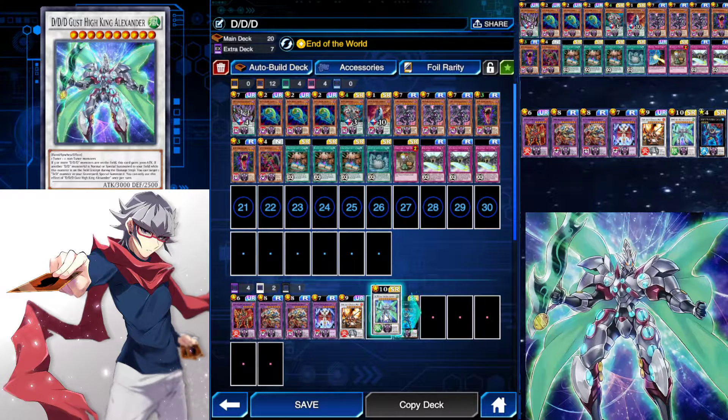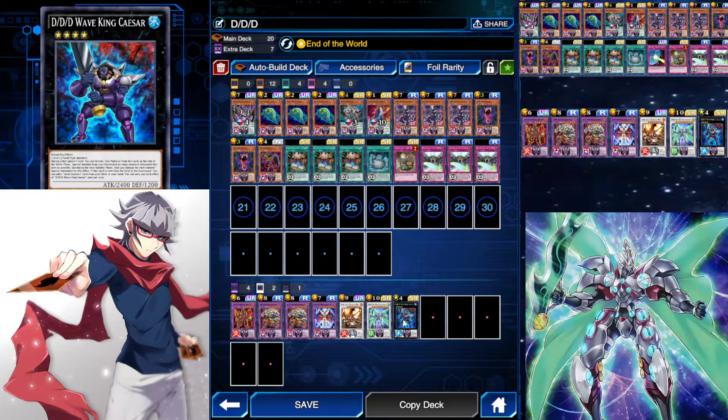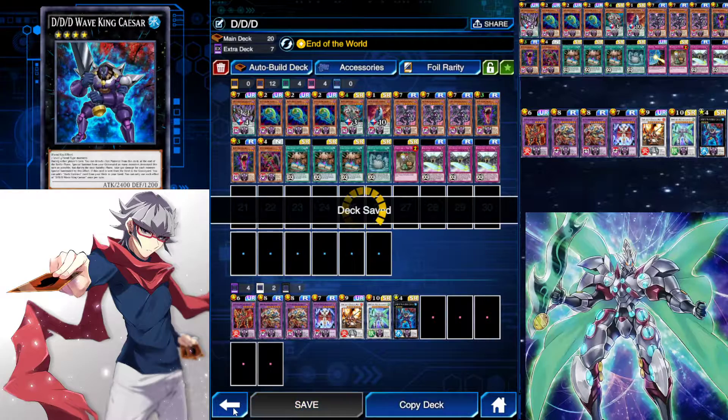I might eventually choose to have two Gust King Alexanders, or cut a Beowulf for another Alexander. DD Wave King Caesar is a very situational but very good card. During either player's turn, you can detach one Exceed material. At the end of the battle phase, special summon from your graveyard as many monsters destroyed that turn as possible, but during your next standby phase, take 500 damage for each monster summoned by this effect. If this card is sent from the field to the graveyard, you can add one Dark Contract from your deck to your hand. The main thing I like to use it for is playing it turn 1 — if they blow up your field next turn, it special summons everything back.